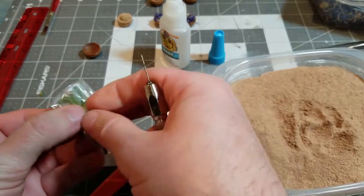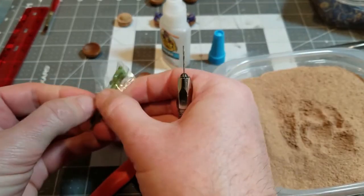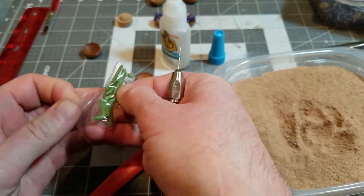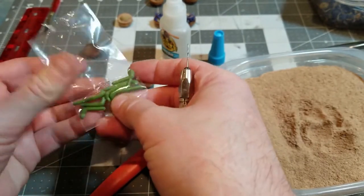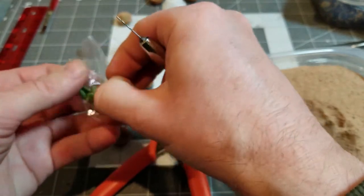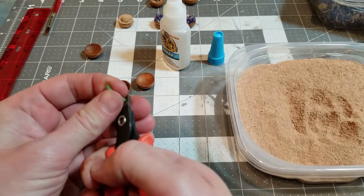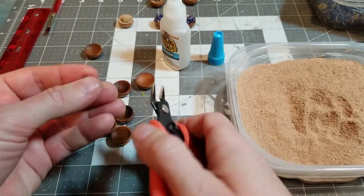Next I'm going to pin these little guys to the little bowls. They are super glued down and that's really good, but having that little pin in there makes me feel better about it if they get dropped — since I'm a bit of a klutz — so they won't just explode into a thousand pieces.